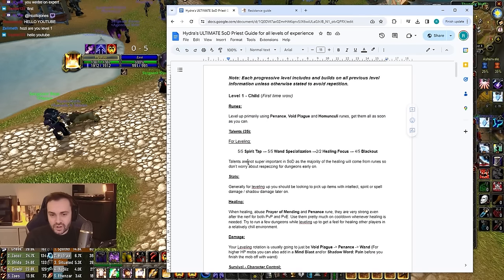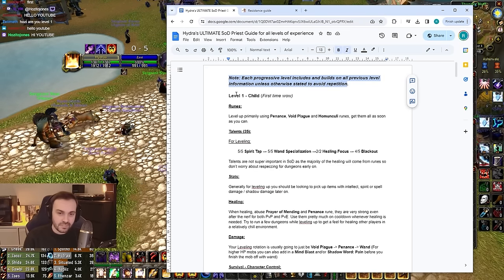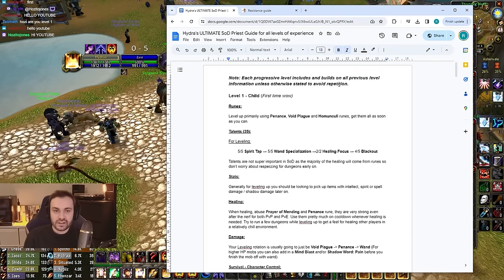It's kind of divided up this way because there's so much to priest, and if you're new to the class or spec it's quite daunting to try and take in everything at once. So if you're very new you don't need to go all the way down. Keep in mind that everything further down doesn't mean ignore level one — it's adding to it.